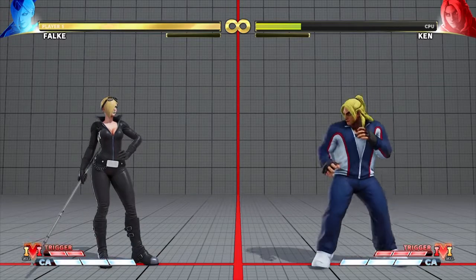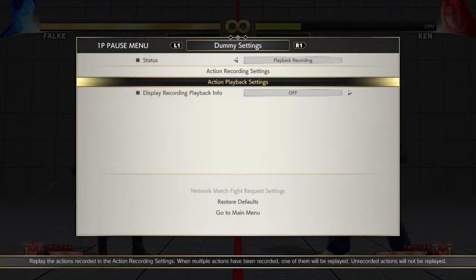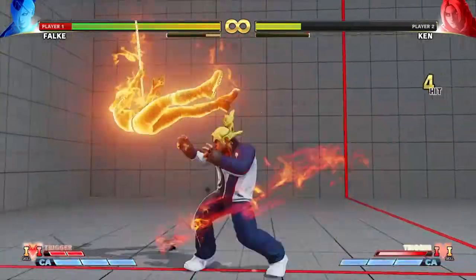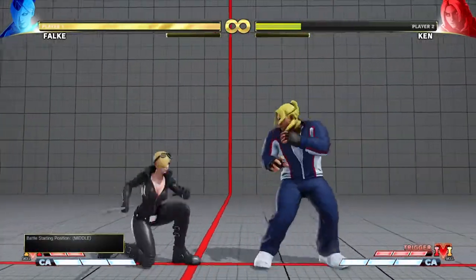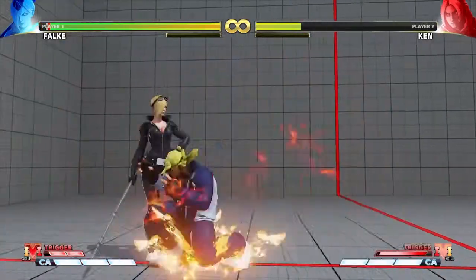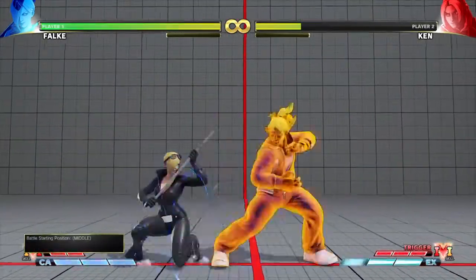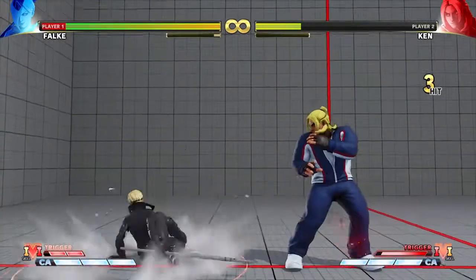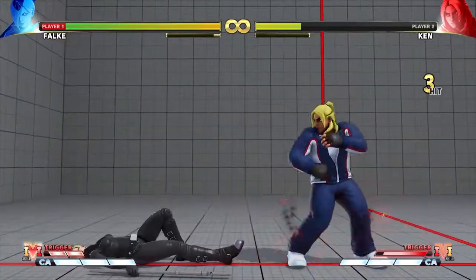Sticking with Ken for a bit — I wanted to talk about his V-Trigger and how Ken players like to activate in the neutral. The most common way is to do a fireball, so they'll do something like a medium kick to fireball and use that to go into V-Trigger. It's really good because he gets plus frames on block and a standing combo on hit. He can do that on regular or EX fireball. What a lot of people will try to do is V-Reversal that, and this is a really bad idea — he is so plus in that situation that he can always throw you.